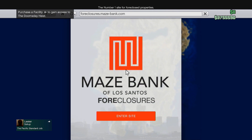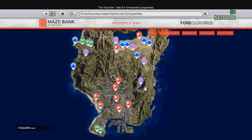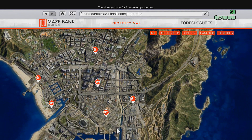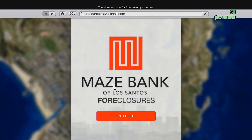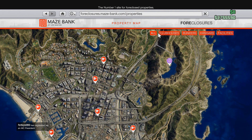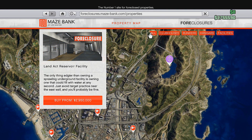Alright guys, so now we gotta enter the facility to gain access to the Doomsday Heist. Okay — enter site. Wait, I don't get it. Is it on the map somewhere? These are different locations we can go. What is this — are these like cribs? I ain't buying no map. The number one site is for closed properties. Alright, let's look at clubhouses, banks, bunkers... so these are like properties I can buy, but I'm not even sure if that's the point.